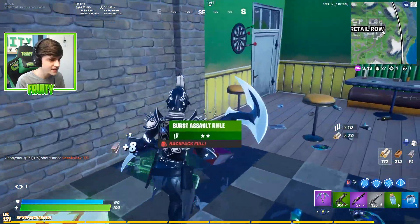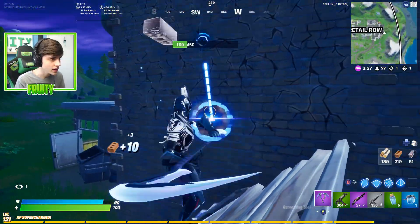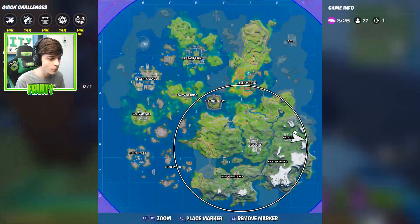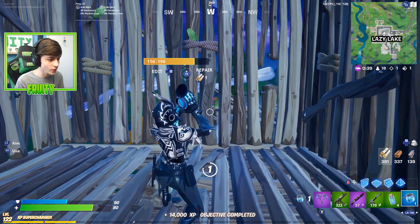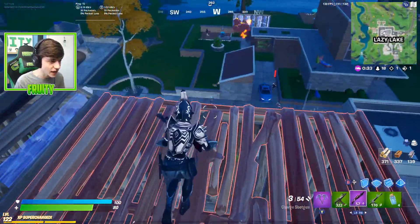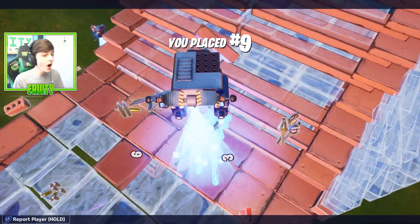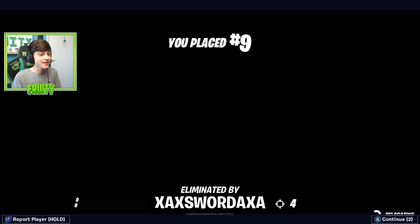We got a med kit from another chest. We're heading more into the zone, probably toward Lazy. There we go — we leveled up to level 122 and I just got one of my punch cards done. There are some people over there to eliminate. Wait — someone got sniped nearby. I tried to push but a helicopter came in and it got intense. At least we leveled up. Let's go again and see if we can get a win.